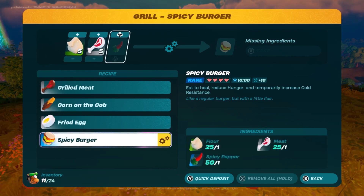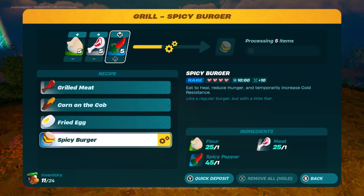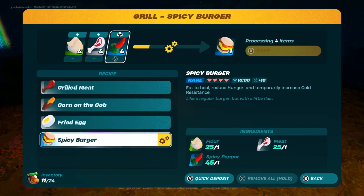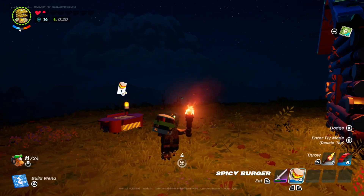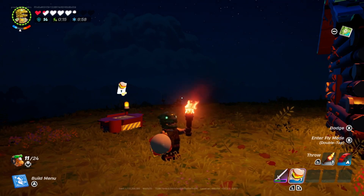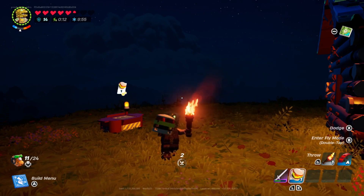The final recipe for the grill might not be unlocked right away since it requires flour and spicy peppers in order to cook. Flour is made from putting wheat into the grain mill, and spicy peppers can be found in the dry valley biome. Spicy burgers also take meat. Spicy burgers heal 4 hearts and 10 hunger, with 2 additional effects: like grilled meat, the spicy burger will provide additional hearts when eaten at max health — this time 4 additional hearts. It also provides 10 minutes of increased cold resistance, so these burgers are fantastic for running around the Frostlands biome. Each spicy burger takes 5 seconds to eat.